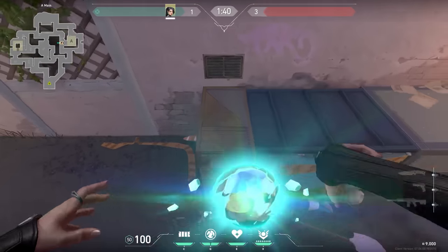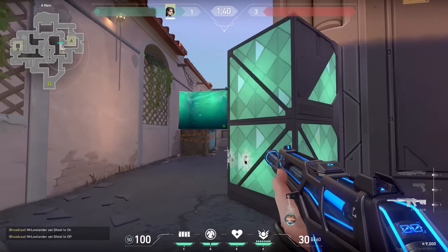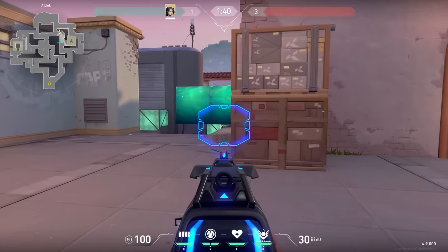Let's go back to Sunset. Here's a nice Sage one-way you can use - simply jump off this edge, place your wall, and look at that: a beautiful one-way. The enemies will actually be able to see a little bit, but they have way less vision than you, so you have the advantage if you use this wall.